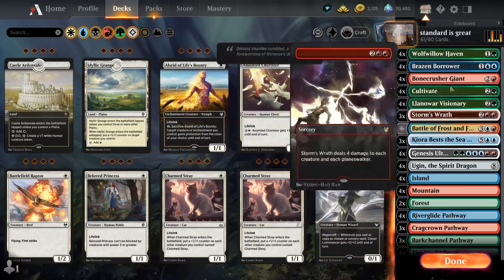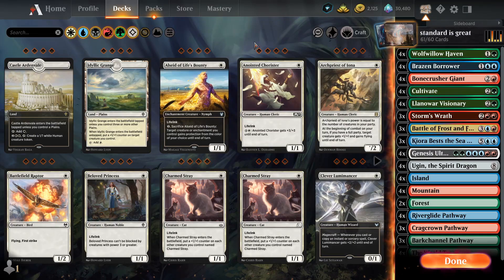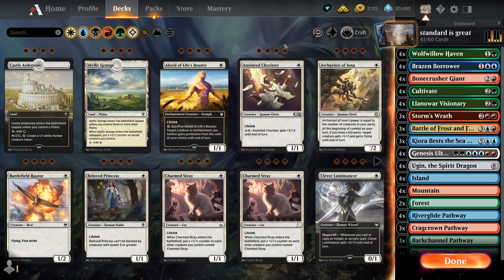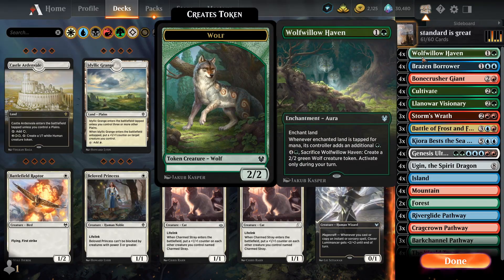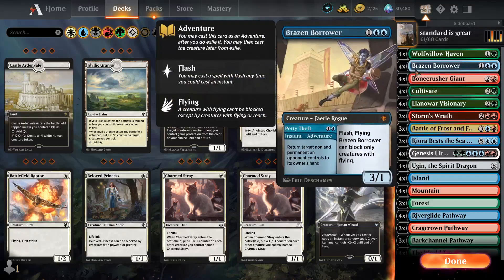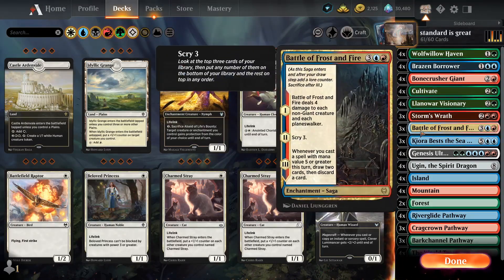Then we have a little bit of interaction because if you remember previously we did this deck and people were yelling at me and commenting. Which is pretty much almost all of you. I could not be more proud boys. But this time we have interaction — Brazenborder, Boneyboy, Storm's Rat, Battle of Frost and Fire.